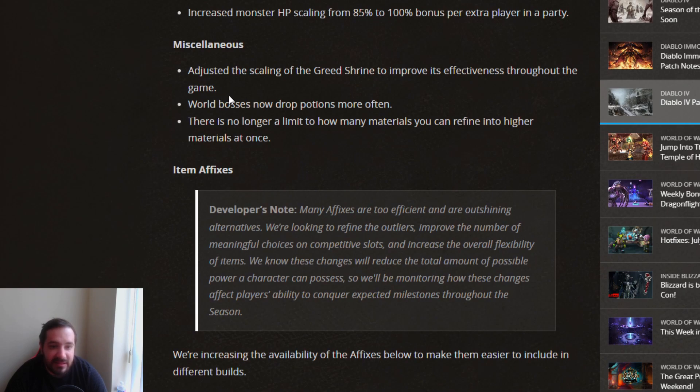Under miscellaneous: adjusted the scaling of Greed Shrine to improve its effectiveness throughout the game — that's good because Greed Shrine was useless. World bosses now drop potions more often, which is fine for lower world tiers, but in World Tier 4 the world boss goes down in seconds anyway. There's no longer a limit to how many materials you can refine into higher materials at once — that's also a good change.